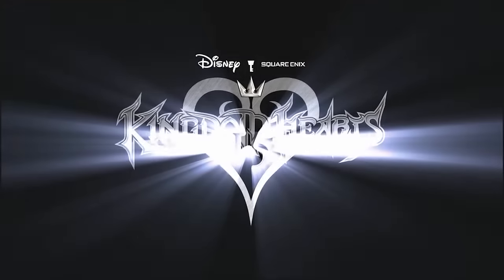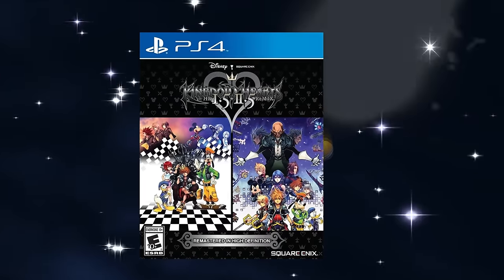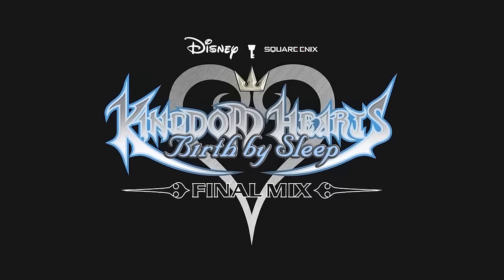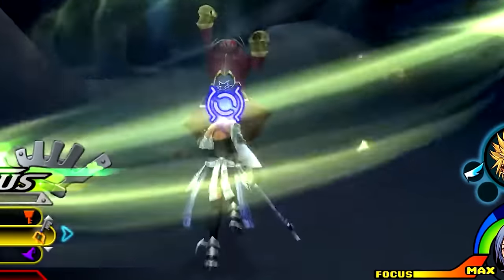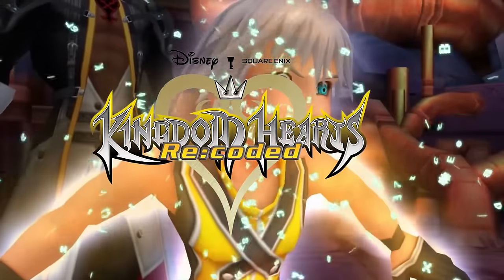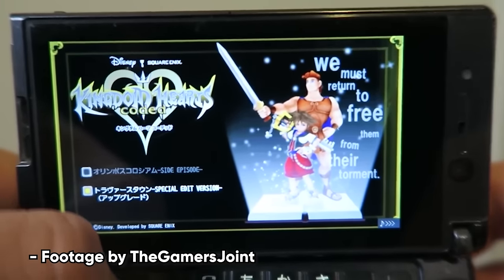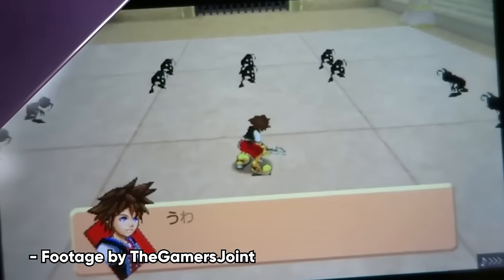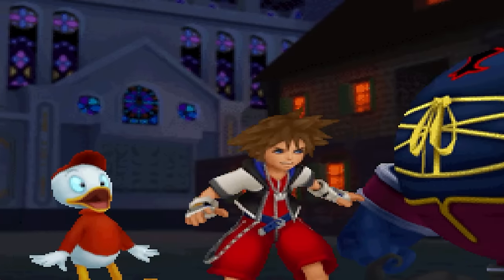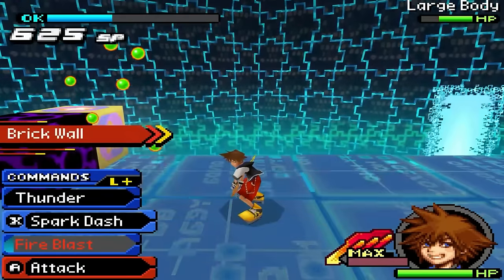Our secret bosses reside in Kingdom Hearts 2.5 HD Remix, which is the second compilation of games in the series with a collection of two video games and one movie. Kingdom Hearts 2 Final Mix and Kingdom Hearts Birth by Sleep were fully playable with new HD graphics. The one that turned into a movie, Kingdom Hearts Re:coded, just kind of stayed like that — and that's how most people were able to experience the story of Kingdom Hearts Re:coded. The movie was originally a game released on the Nintendo DS, which was a remake of an older phone game. In general, Kingdom Hearts Re:coded is critically received as one of the worst Kingdom Hearts games, as the story felt much lighter in comparison to the other entries. Most people never played Kingdom Hearts Re:coded on the DS.